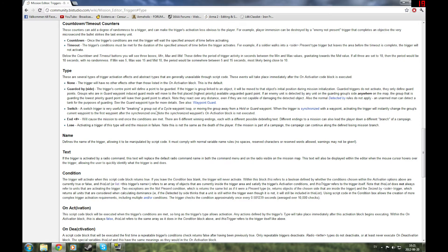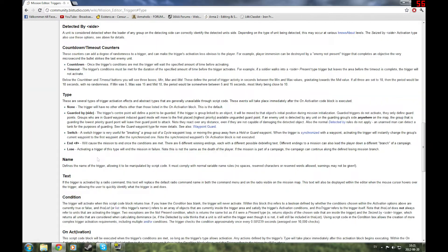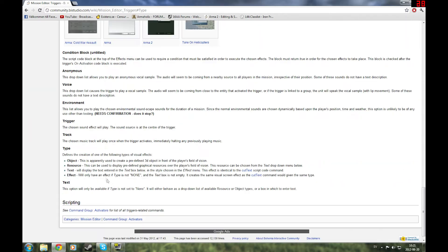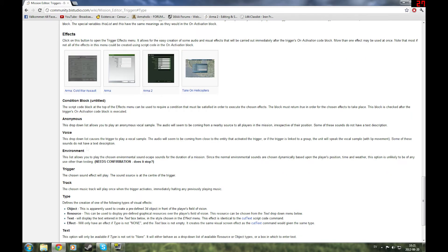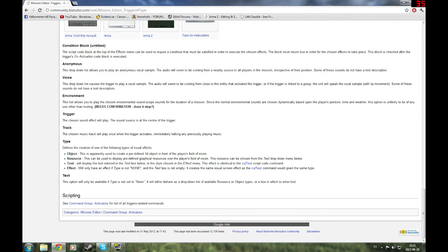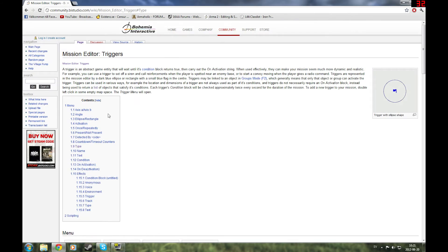And that's basically it. Everything is written on the wiki — I'll post a link to this site. Triggers can be used with a lot more stuff: you can use object, resource, text effects, and all that. So there's a lot of stuff to be implemented in just one trigger, and of course the scripts are very handy.